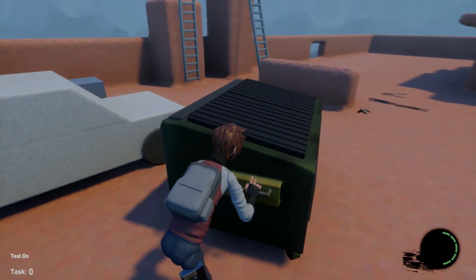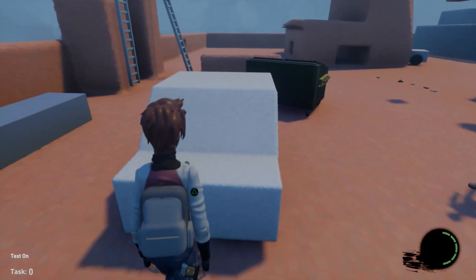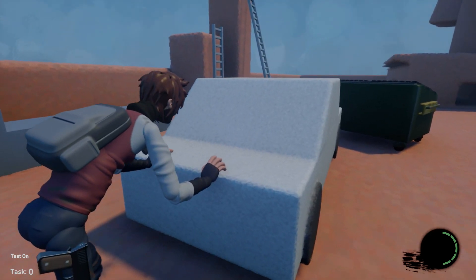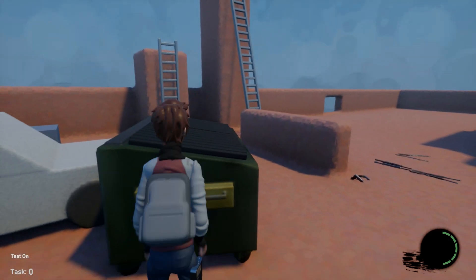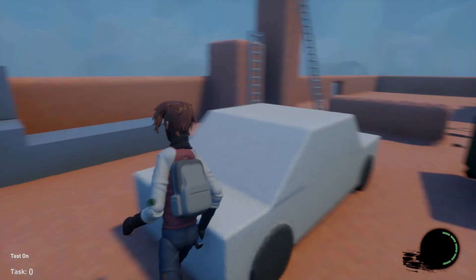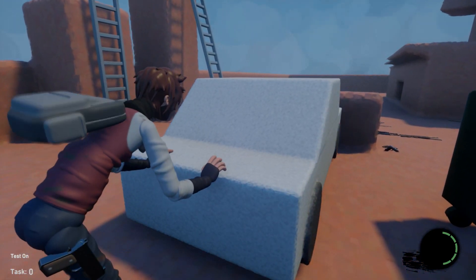This car here is just like the dumpster but it can only be pushed in one direction, and it will interact with the environment — if something is in the way it will dynamically know to stop you from pushing it. If we move the dumpster out of the way we can now push the car. You can stack interactables and make them interact with each other, making more unique scenarios.